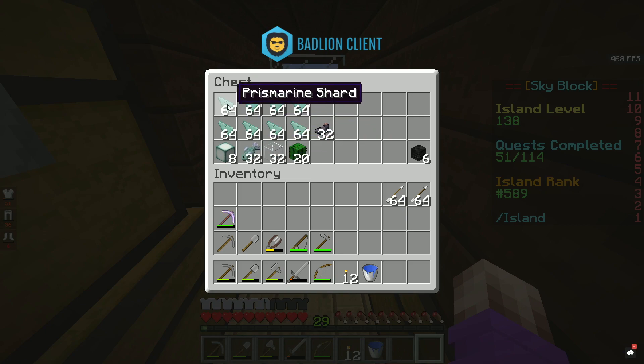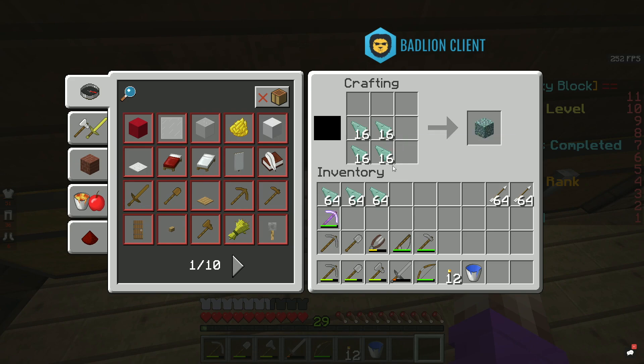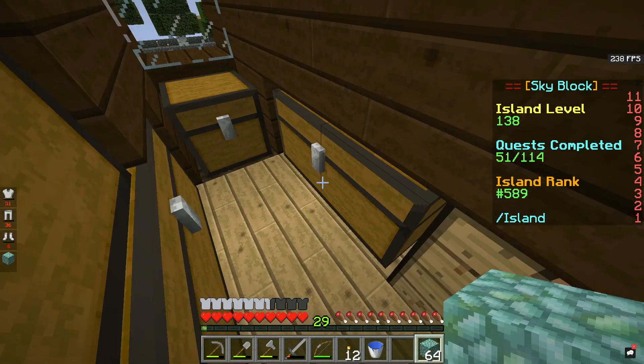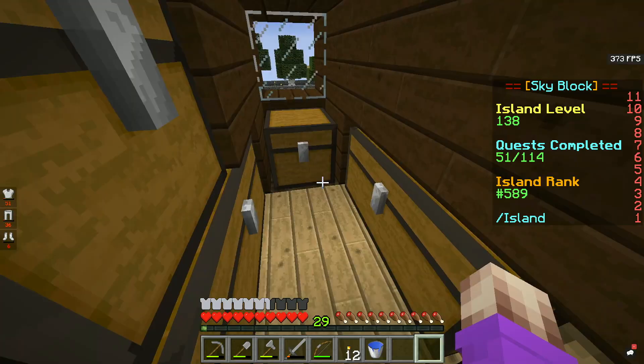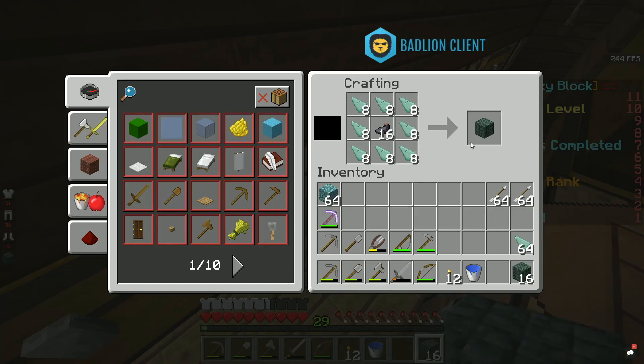Now there's obviously quite a lot — 64 prismarine. We should have enough shards because I've laid this out already. That's 16... 32... 42... 48... 64. So we have that stack. 8... 16... Okay, my math is actually good. Wow.